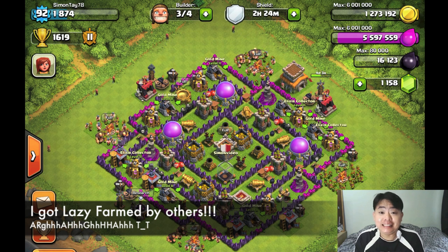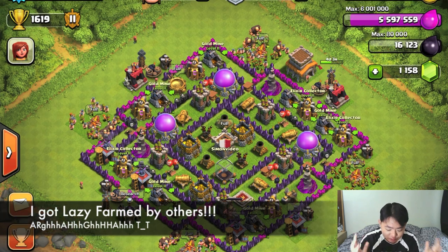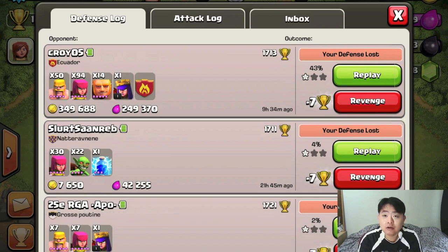The reason why is I got lazy farmed by others. If you take a look at my defense log, someone actually lazy farmed me for 349k gold and 249k elixir. Let me replay this to show you why it is being lazy farmed.